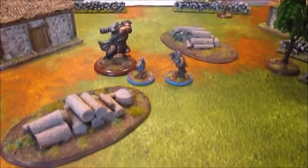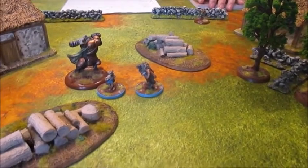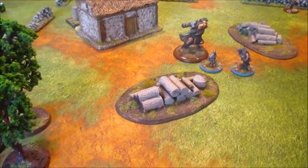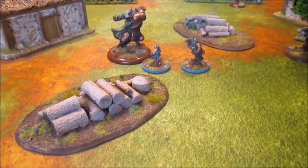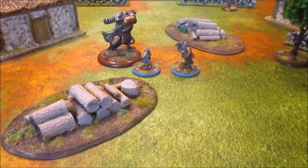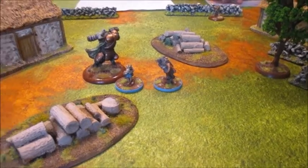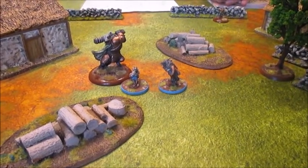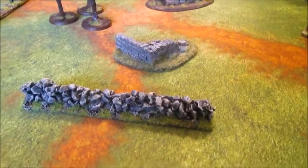We note the game also features searching buildings for treasure when played as a campaign. Starting turn five I have half my models left, so I must take a route test — rolling fortitude against Dan's highest Presence. Without the cat, my highest Fortitude model is the shrew at eight; the rat is only six. Dan's Presence is ten. We roll and I rout — Dan wins the test game.